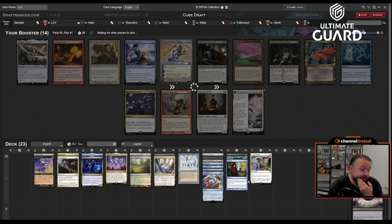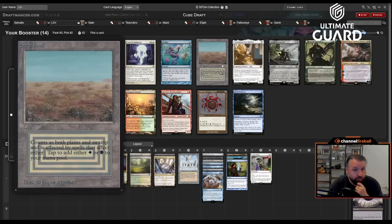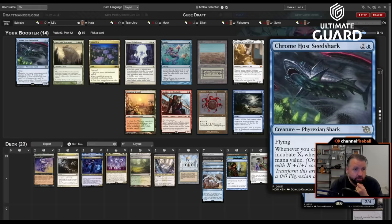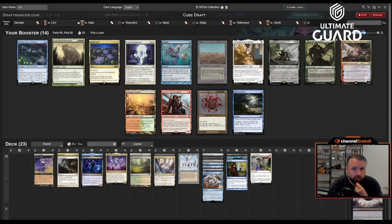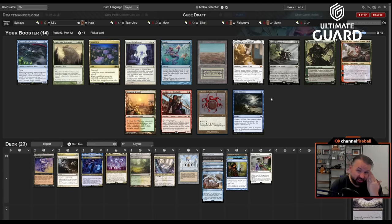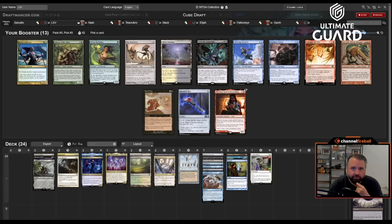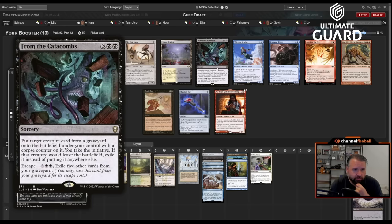I probably don't like Damnation with both Spell Queller and Mesmeric Fiend in my deck, so maybe I cut both of those. This pack has Orcish Bowmasters — I'm taking it, passing Chromehост Seed Shark, Council's Judgment, Ponder. Scrubland would be a nice pickup. Someone always takes Lotus Field. There's a Minsc and Boo also — I'm still taking Bowmasters; it's way easier for me to cast and they're comparable. Now there's Displacer Kitten, nice with Mana Vault, and Snuff Out — an amazing removal spell. Taking Snuff Out.